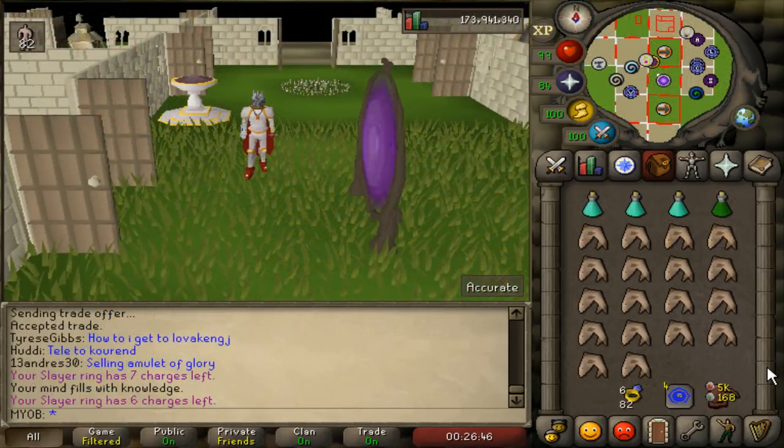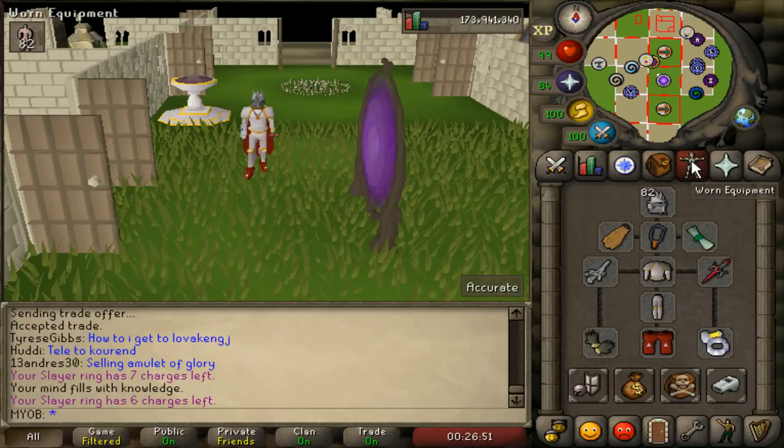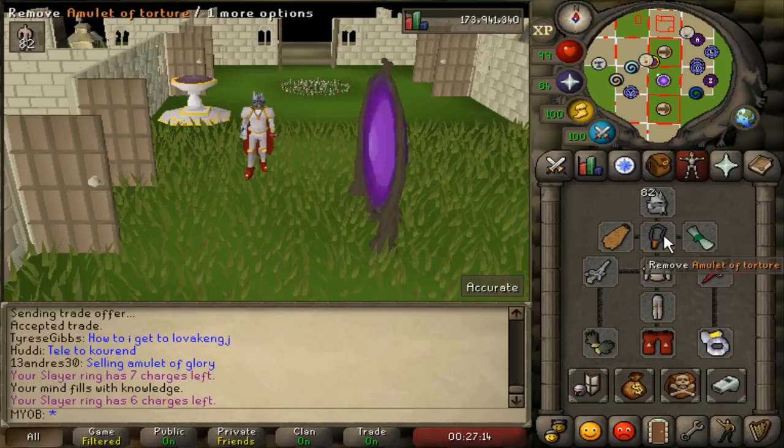Here is how to kill Necroyles with melee. For equipment, I would bring a Slayer Helmet, Amulet of Torture, Fire Cape, a Blessing, Defender, Arclight, Barrow's Gloves, Dragon Boots, Berserker Ring, and some Proselyte Armor. You can swap the Arclight with a Whip, but Arclight is very strong against undead creatures like Necroyles. You can switch the Torture with a Fury, Dragon Boots with Primordial or Climbing Boots, and the Berserker Ring with a Warrior's Ring.